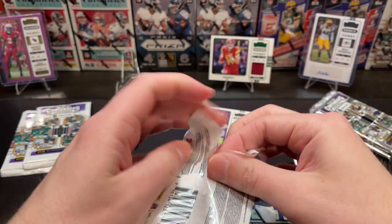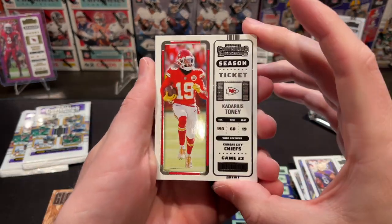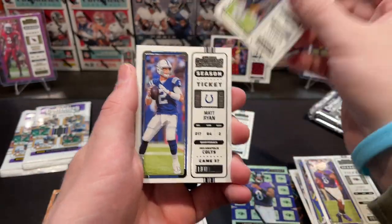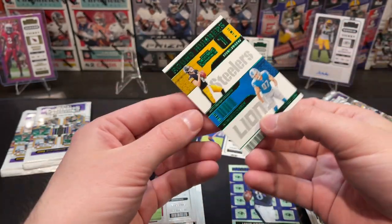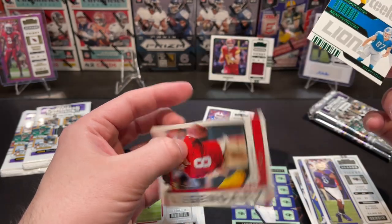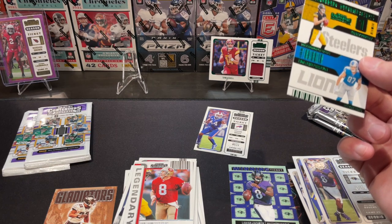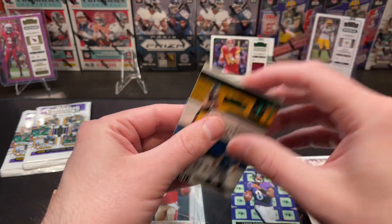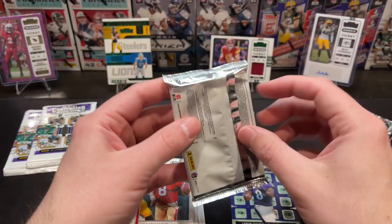Interesting to see what's going to happen with Lamar — as of filming this, the Aaron Rodgers trade is going through, so as a Bills fan he's now in my division. We'll see how that goes this season. Back to the retail pack: Kadarius Toney, Zeke, Mac Jones, Ryan, Kyler Murray, Patterson — and we got an emerald version Round One Numbers Kenny Pickett, eight touchdowns — nice little card and a Steve Young. Never hurts pulling Kenny Pickett and eight touchdowns at the same time. Nice little hit.